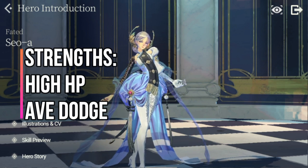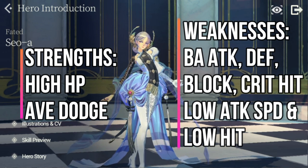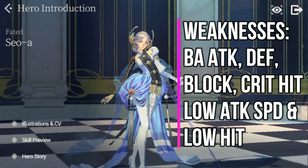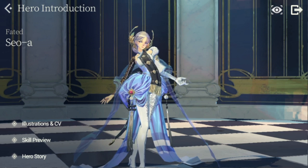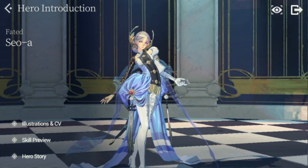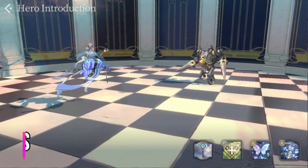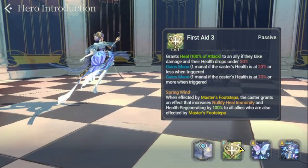For her weaknesses, she has below average attack, below average defense, low hit, below average crit hit, below average block, and low attack speed. She has a lot of low and below average stats, but that's okay because most of the stats she will need are HP and dodge.